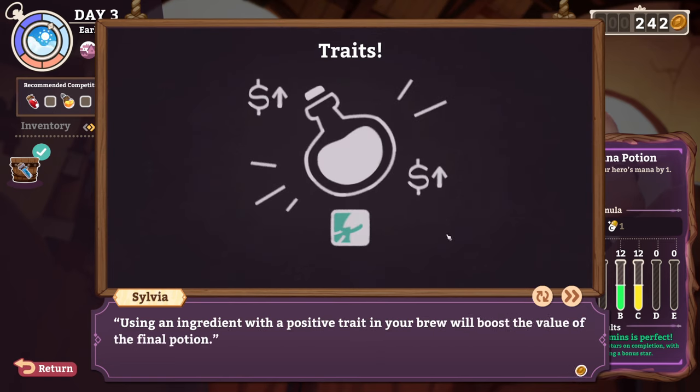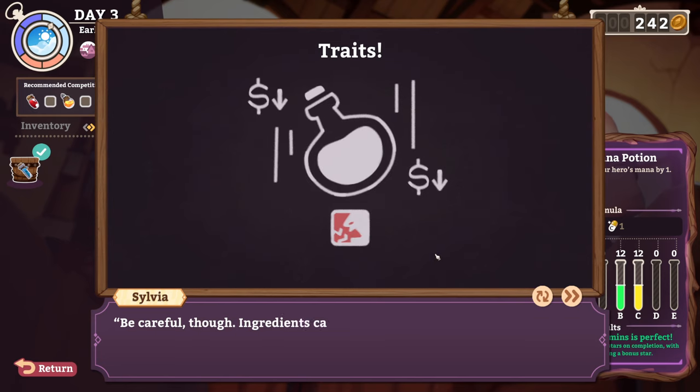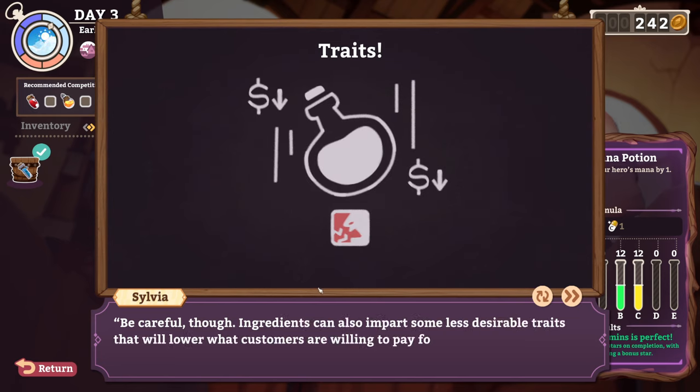they'll impart those traits into those potions. Using an ingredient with a positive trait in your brew will boost the value of the final potion — look at the money signs. Be careful, though. Ingredients can also impart some less desirable traits that will lower what the customer is willing to pay for the potion.